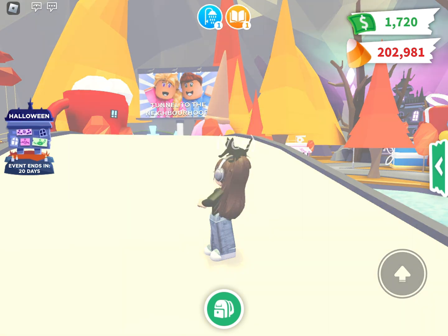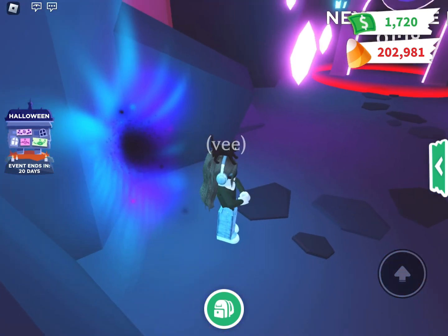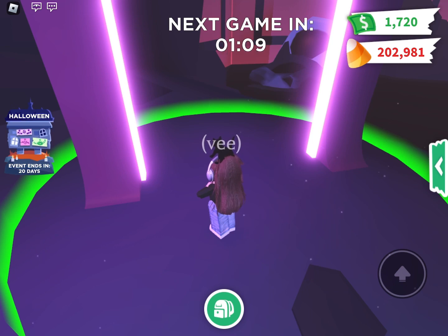You can make a neon and trade it for four of the same pet plus extras. It is time consuming and will take a lot of time, but that's a really great way to get rich. For megas, you need 16 of one pet — that's gonna take a really long time. If you want to make a mega, I'd highly recommend just making neons and trading for neons instead.